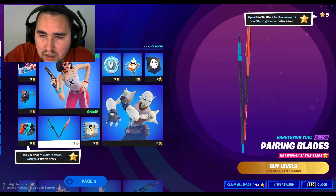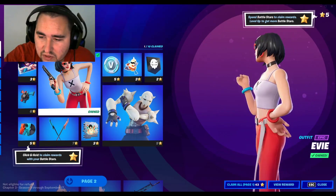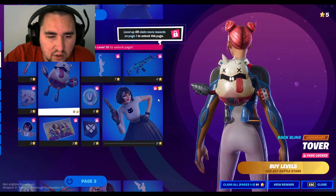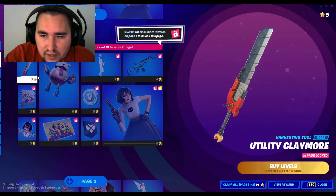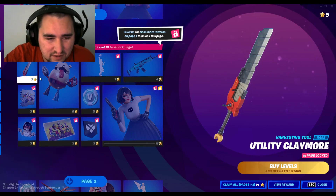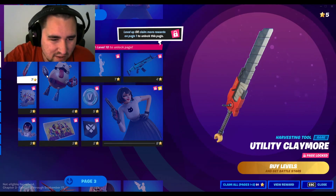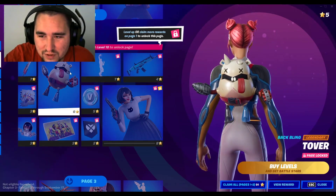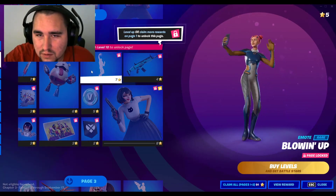This is the skin that people were saying was gonna be for Nintendos, but obviously came to the Battle Pass. Utility Claymore - it looks like the Blade of Exactness or Exacto thing from the Lego Movie. That's kinda funny. Trover - he's kinda cute. What's that all about? Blowing up. Oh my god, gotta head over to our social media cred.